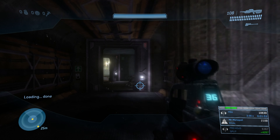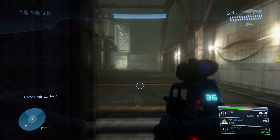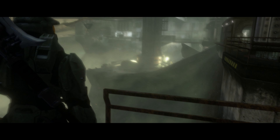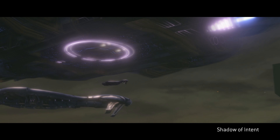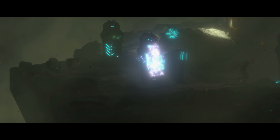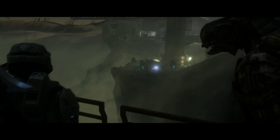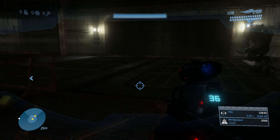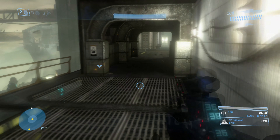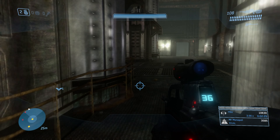Now we're going to get the Shadow of Intent for the first time, seeing our friendly Elites. I'm going to let this cutscene play so you can see it. This is the carrier Shadow of Intent. Clear this sector while we deal with the Flood. The Shadow of Intent is here to save the day, but we have a place to be, so we're just going to ignore our friendly Elites over here on the left who are getting absolutely slaughtered by the Flood.